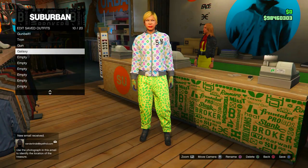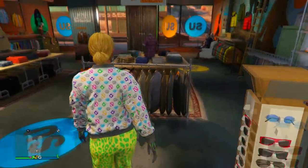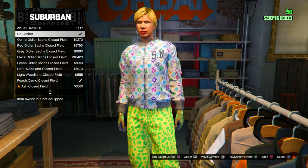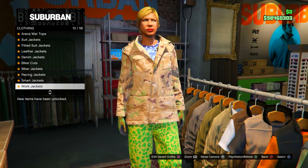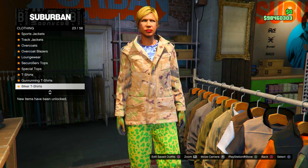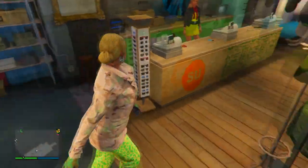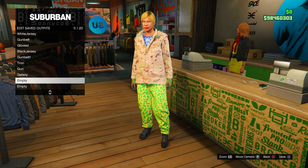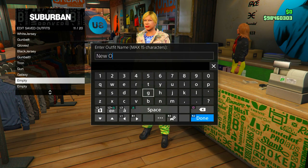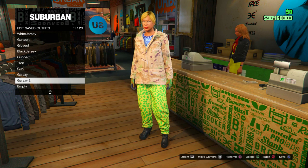If you want a cop belt on it like in the gameplay, head back to the top section, go to work jackets, put on the peach camo work jacket, and put on the blue digital t-shirt from the gun runner section. Save this underneath your current slot — that is the two galaxy part skins. This outfit is complete.